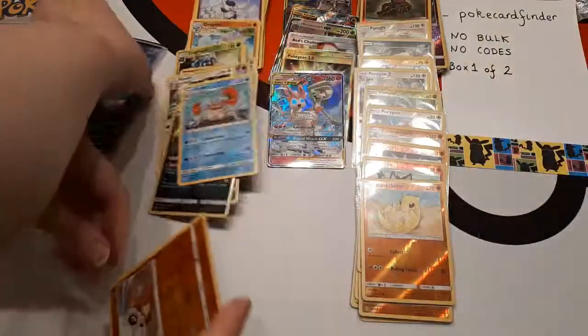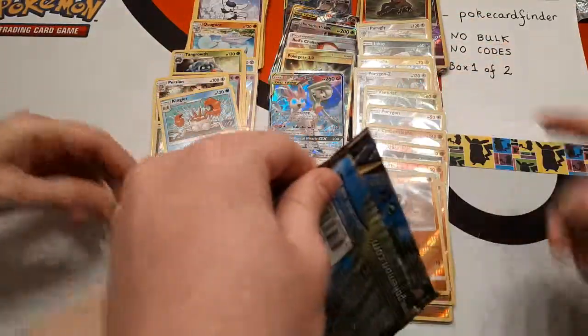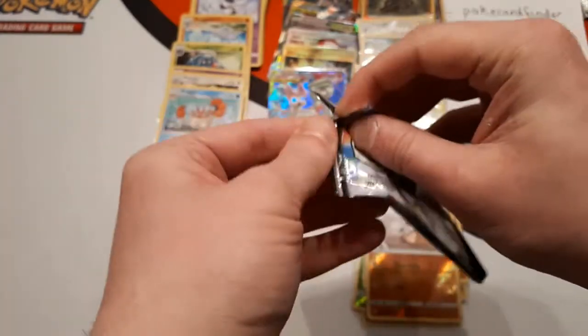The reverse is Cubone and the rare is Kingler. I'll give you that. And we're on our last pack of our first box — this is box one of two. One more box to go, my friend.